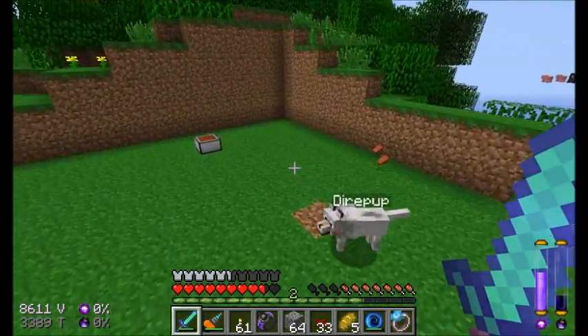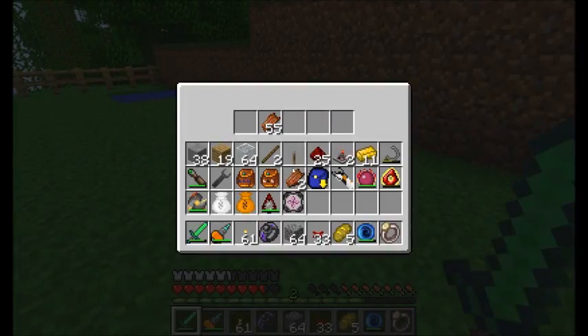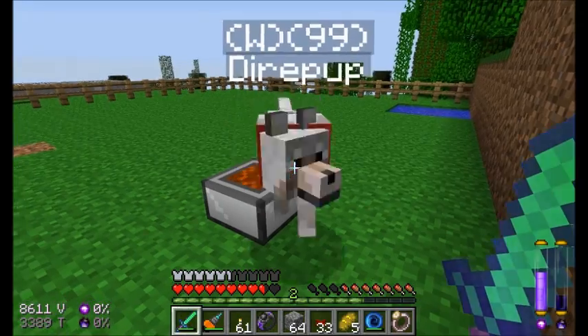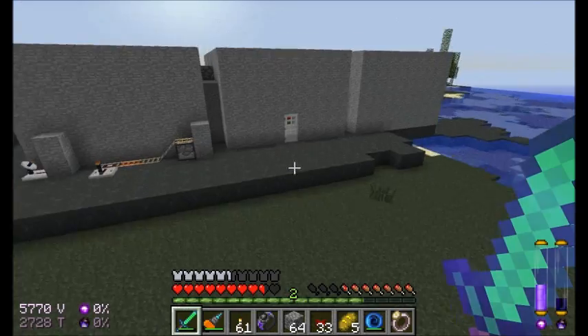Looks like Direpup has a little friend hanging out over here. He might have even built a zombie for me. Good job, Direpup. How's your food bowl doing? Still plenty of food in there. He's doing fine, little guy. He hasn't even noticed me being gone. He's happy to see me though. Hey, Direpup. Maybe I should get him a few treats just to make sure he knows I still love him.